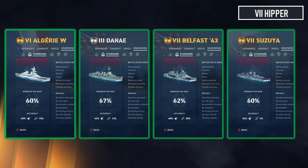Algerie W has great potential — already at 60 percent and I definitely want to do more research on it. My only tier 3 in here is the Danae, with an agile build at nearly 70 percent win rate. Belfast 43 at 62 percent — once you see the tier 6 Belfast you'll see the difference, because 43 has torpedoes which makes a big difference. Suzuya surprised me because I don't think it's very suited for an agile build, but we still pull home 60 percent.